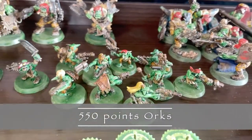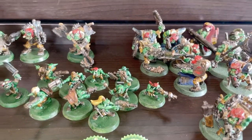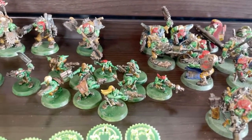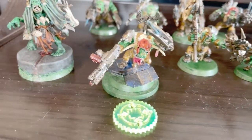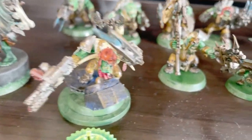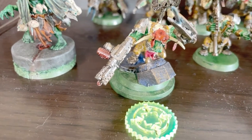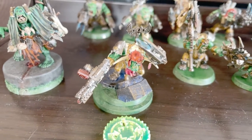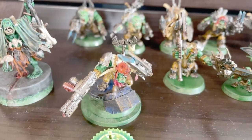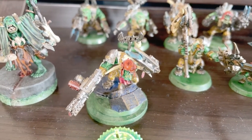Again, 550 points of Orcs — Death Skulls again. I must remember they can do one re-roll for hit, one for wound, and one for damage per unit. Tiny here is the Warlord again — Ed Splitter himself. I paid one command point for Biggest Boss to give him one more wound and one more attack, four-up invuln, Combi-Scorcher. His Warlord trait is Might is Right, so he's got plus one attack, plus one strength.